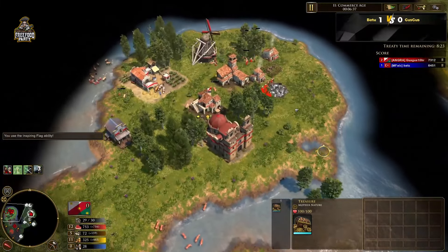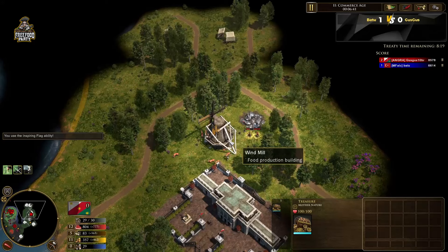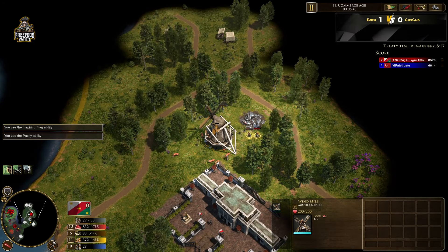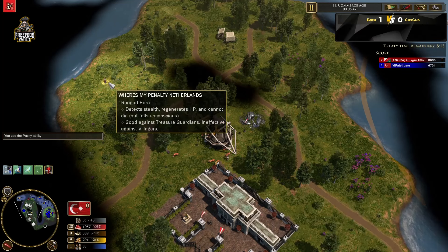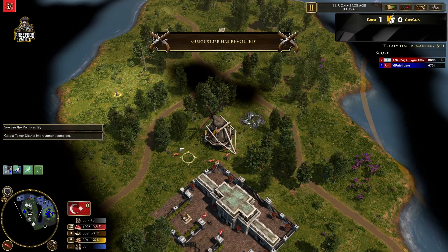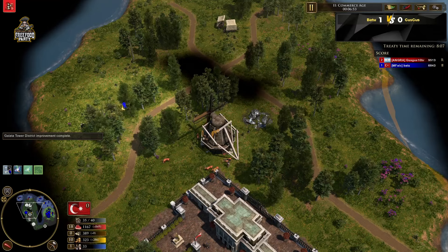There's one treasure here — 50 wood, and another 45 wood treasure. That's it on this map. Let's see what they can see. Not much — poor Guz Guz hasn't explored the map much. And he's going for the windmill here.